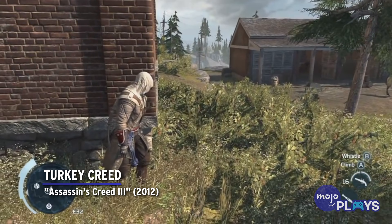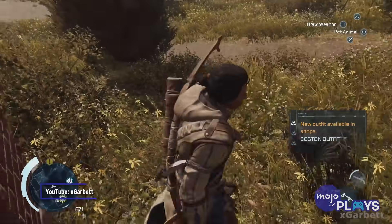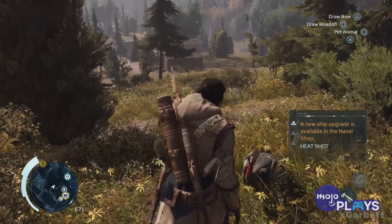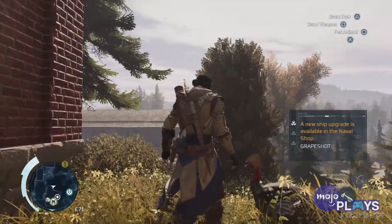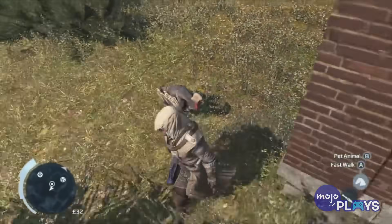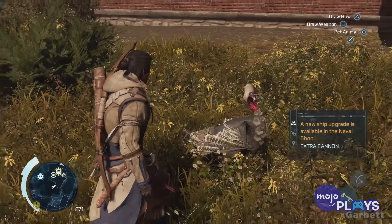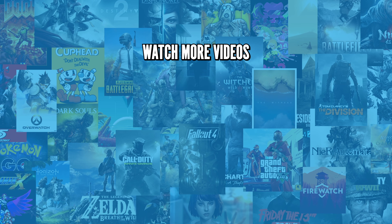Turkey Creed — Assassin's Creed 3. So we've seen the silly, we've seen the bizarre. How do we top this and bring it all home? Feeding a turkey through the American Revolution with a secret code gives it a little assassinhood. Walking up to a seemingly ordinary turkey and pressing the inputs for the famous Konami code — which once gave the player extra lives — will in fact unlock the knowledge of a secretive turkey creed. What more needs to be said about this? He doesn't even have eagle vision — he's got turkey vision, or whatever. Thanks for watching!